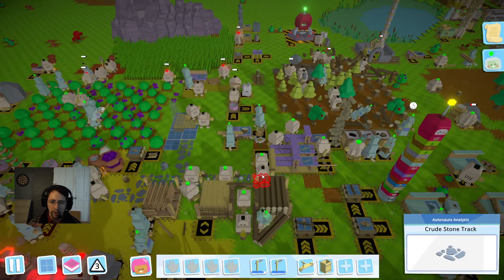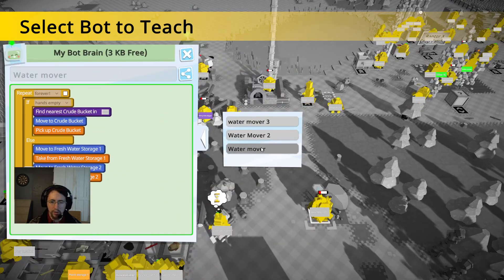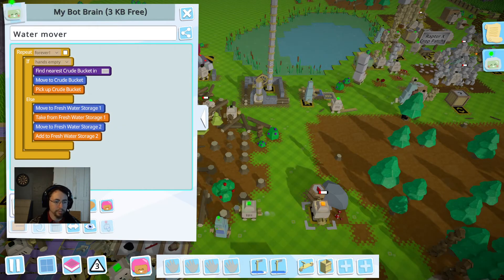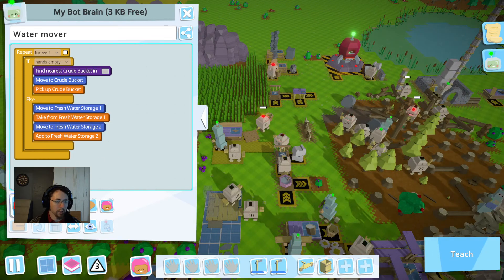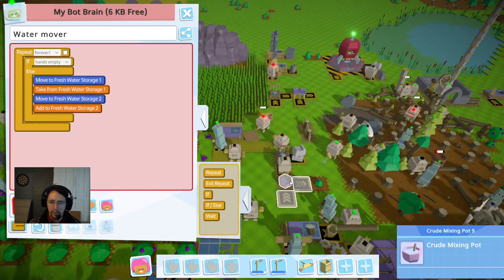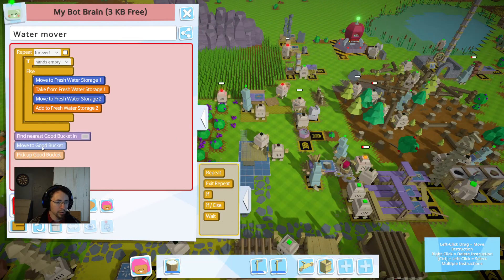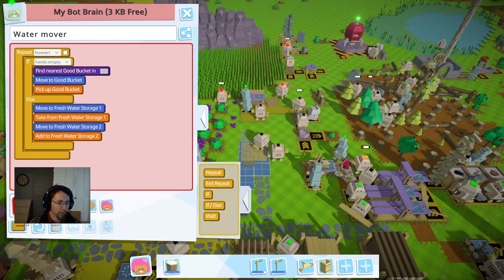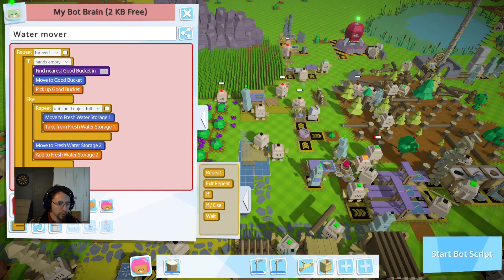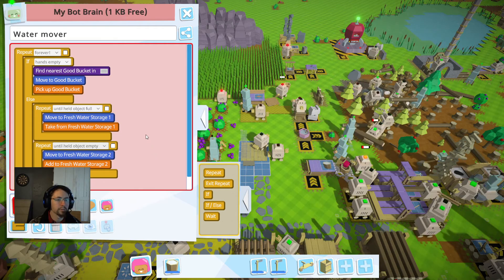I'm going to go ahead and find one of my little bots, one of the ones that's bringing water here. There we go, water mover. One of the water movers will be just fine. Okay, so we're going to go ahead and stop him. We're going to record this, and we're going to get rid of this and say grab this bucket. Perfect. And then we're going to go ahead and do this, and we're going to go until held object full. There we go. And we'll go ahead and put one more in here and do until held object empty.